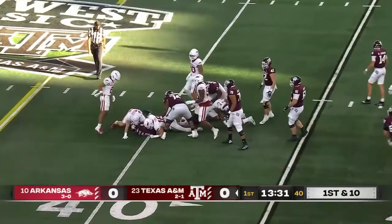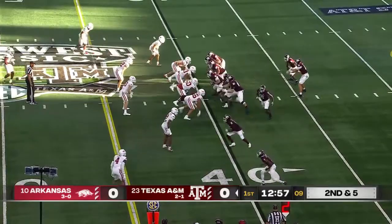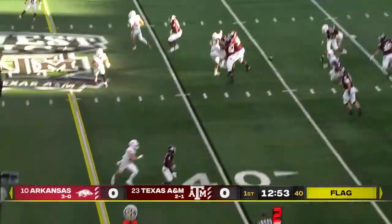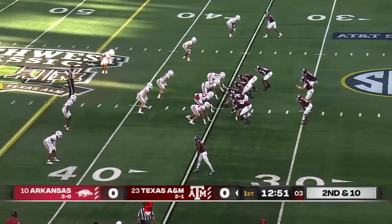Gives to A-Chain. Second and five, flag comes down. Johnson with plenty of time. Aniah Smith is now in the backfield with A-Chain. Second and ten.